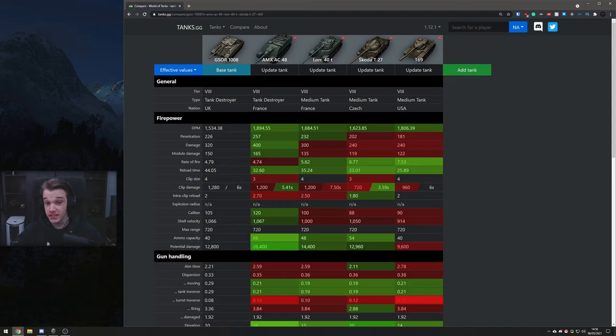Right away you're going to see abysmal DPM — that is just assisted massively by this 44-second reload, which is very long. You're reloading for an extra 12 seconds compared to the AMX AC-48, and you are getting less alpha damage on that shell. Clip potential wise it does get 4 shells, so it's going to be higher. However, this is a very, very long reload — like the Foch 155 type of reload — really long for what you actually get out of the tank. And if you miss one shell in this tank, you really feel it.